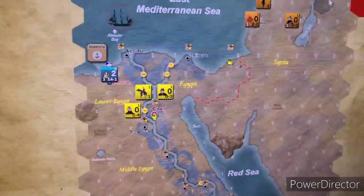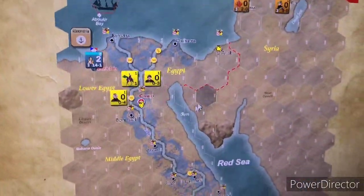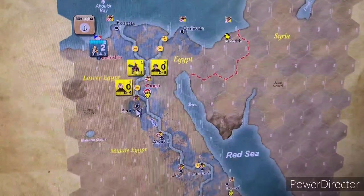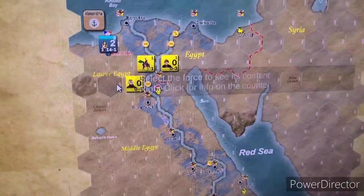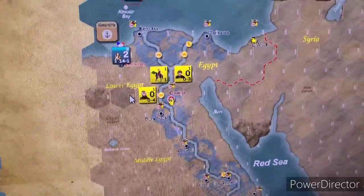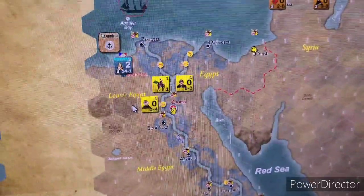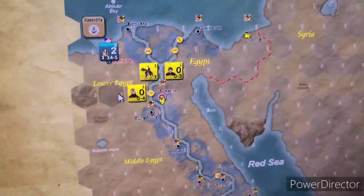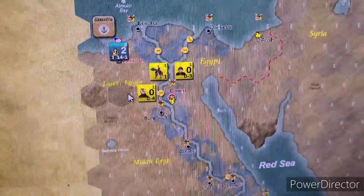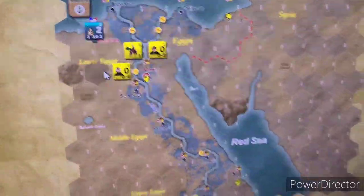They do have the Turks that come in here. I guess these yellow units are Egyptians, and there's Napoleon himself. In the beginning of the game he's not as strong as he is later on — his command bonuses and the amount of troops he can command are reduced in these early scenarios. So he gets better.